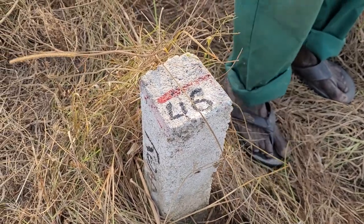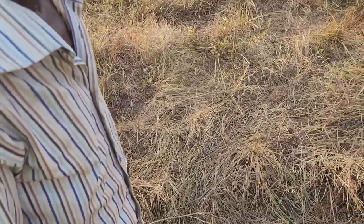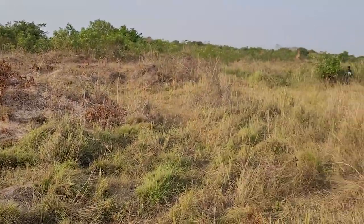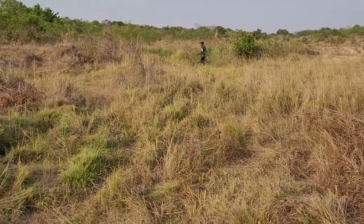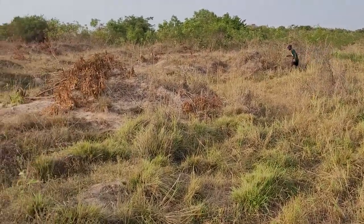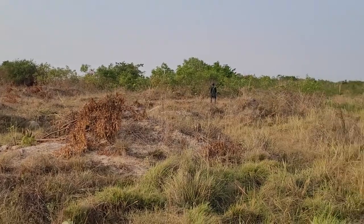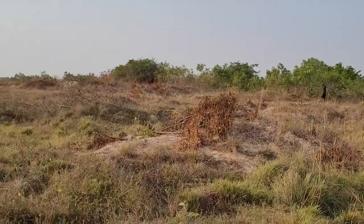This is plot number 46 at Blackstar Pan-African Community and we're doing a four-point marker. Can you go to the other end of 46? So plot number 46 right here for our good brother. You can smooth all of this out with machines. That's one end.